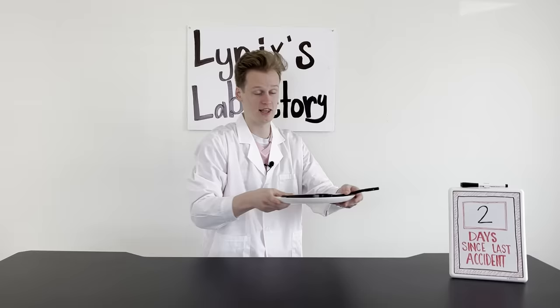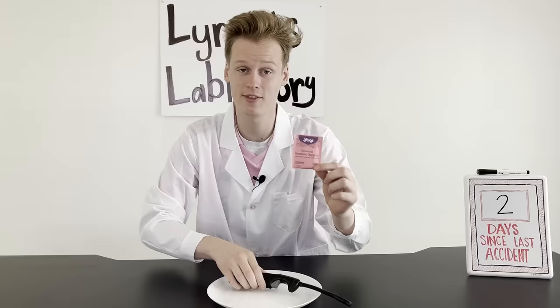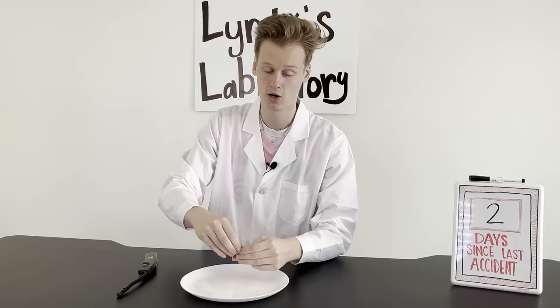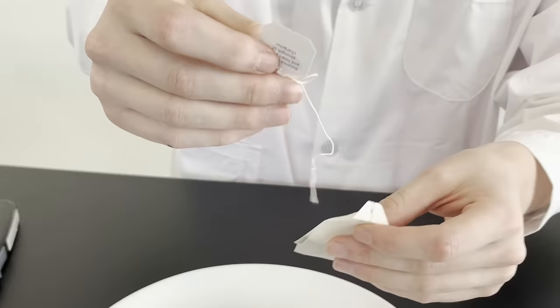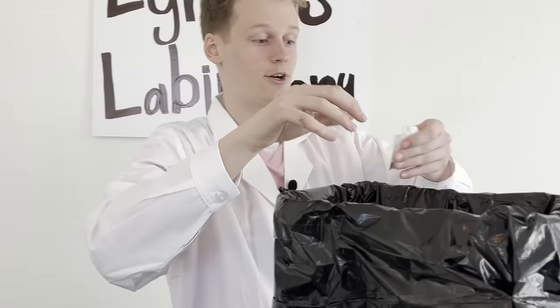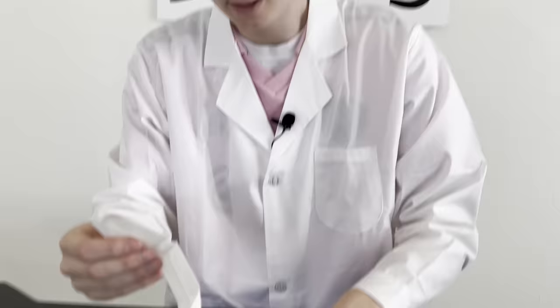We have a tea bag and a lighter. Follow at your own risk, but here we go. All you need to do is open up the tea bag, untie it, and get rid of all the crusties inside. Just dump them out — you don't need any of it to make a fireball, a little fire charge thingy.